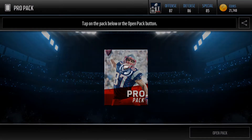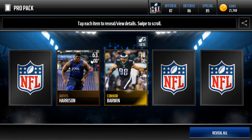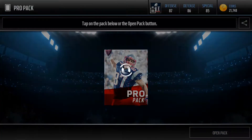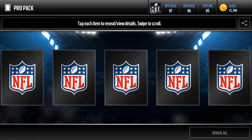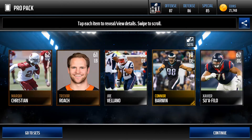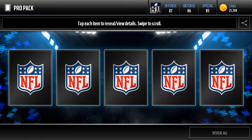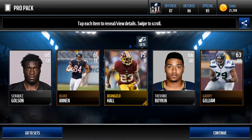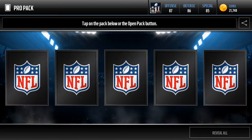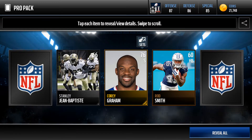Time to get into the pro packs. All right, Conor Barwin. Conor Barwin again. D'Angelo Hall. And next we get Corey Graham.